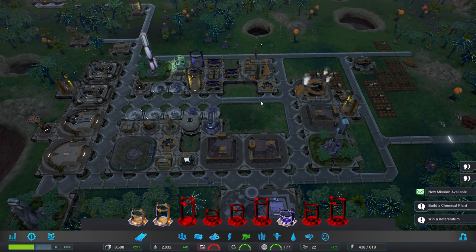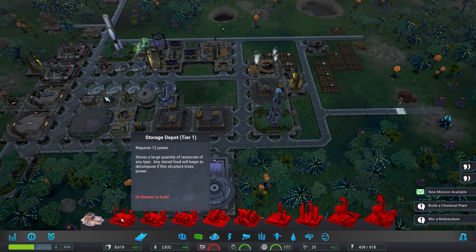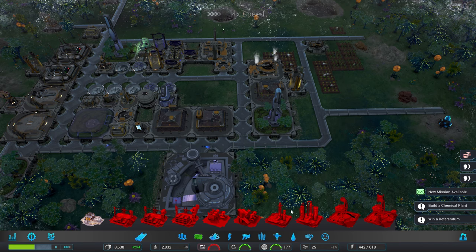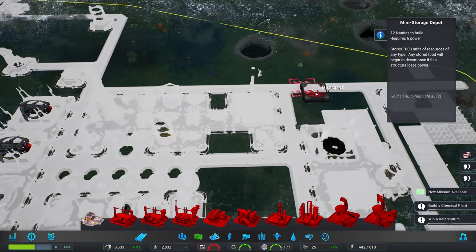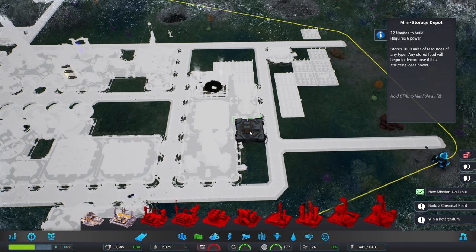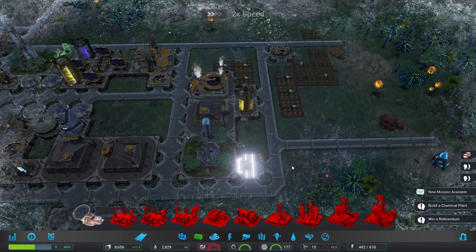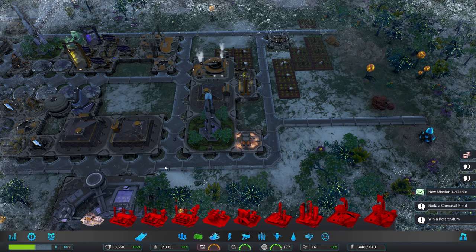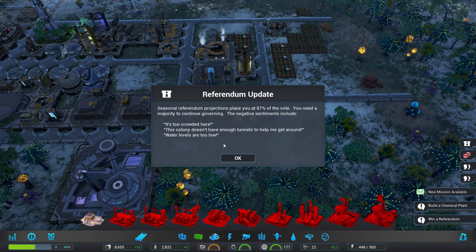Now we've made all of this room in the middle. We need some storage though, quite badly actually. We do not have the nanites for that but we're very close to getting them. Let's go ahead and place a storage building right there — use a bunch of nanites for that. Hopefully that's going to give us enough storage space to get all the nanites we need to build this. That was such terrible, terrible luck.